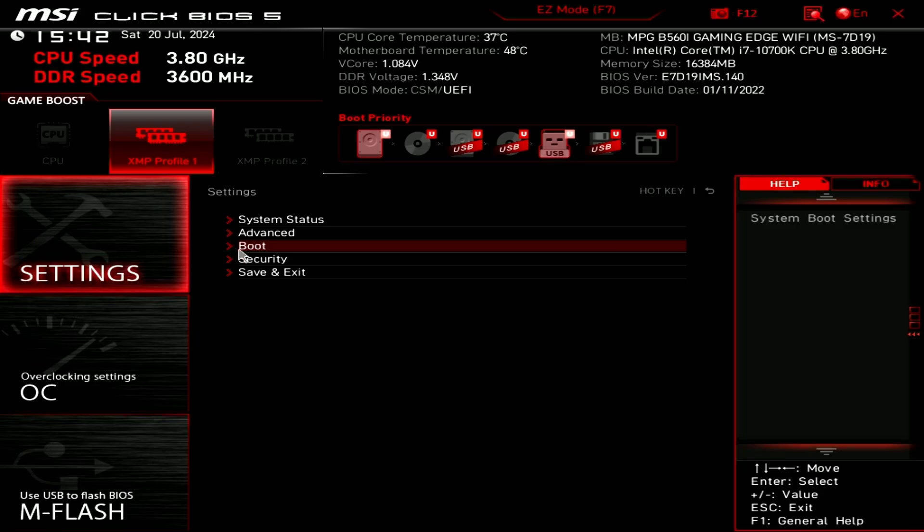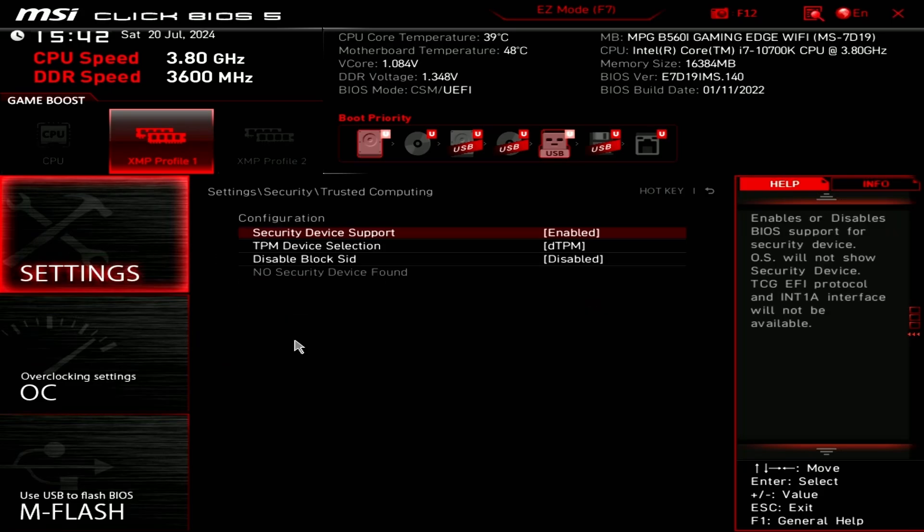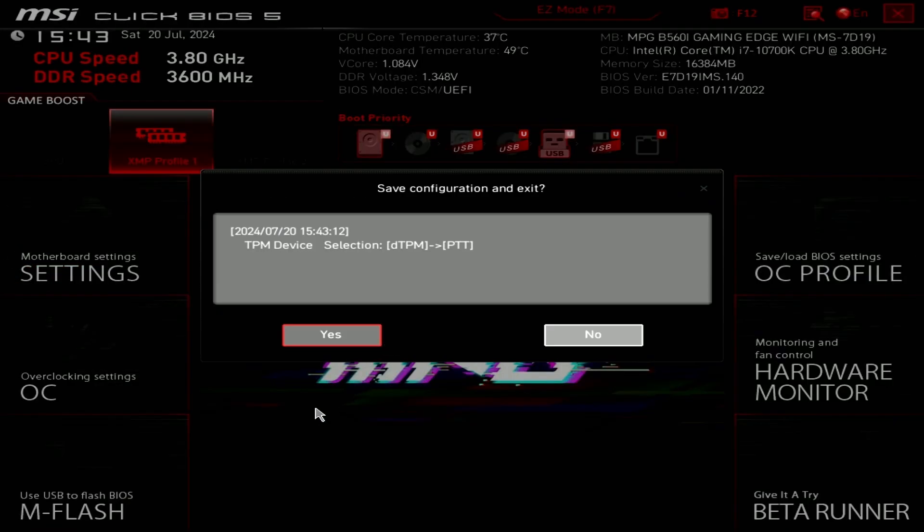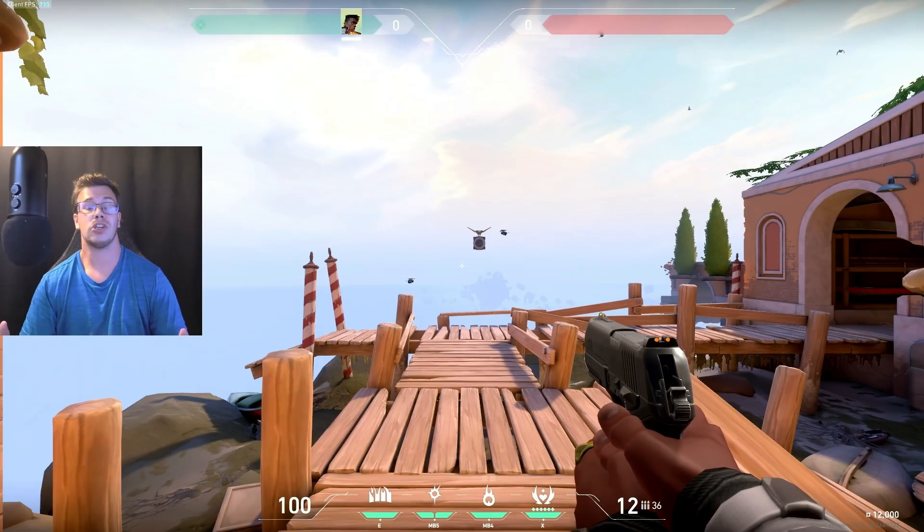Once you're back in your BIOS, go to Settings, then Security, then Trusted Computing. Enable the Security Device Support and also change it from TPM to PTT. Once we've done that, just exit and save.